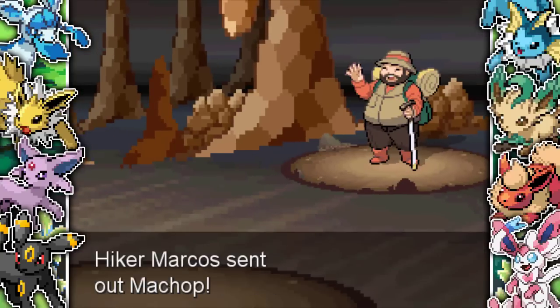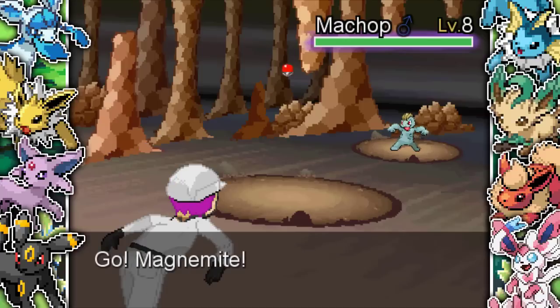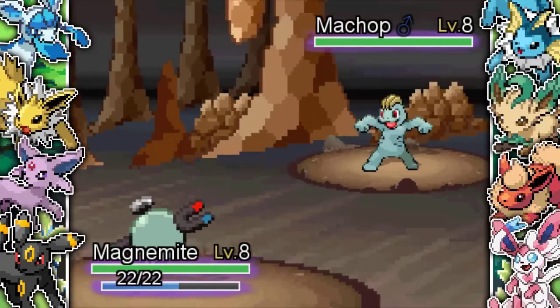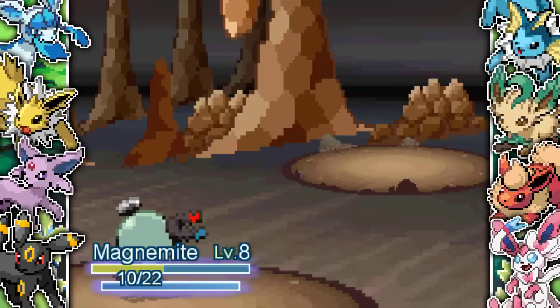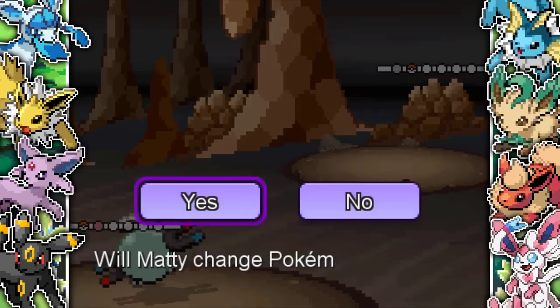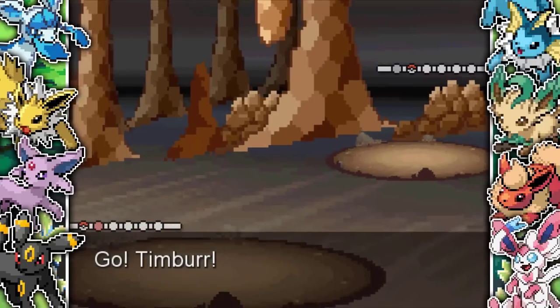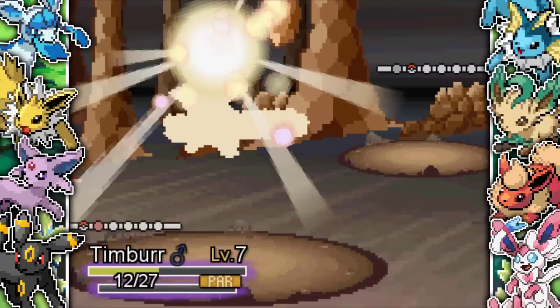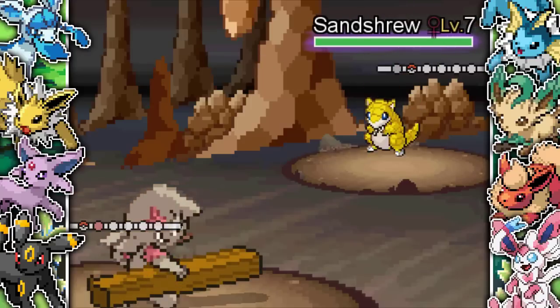We run into the hiker and he's like, I'm not giving this away. He leads with a Machop — there are a lot of fighting and fire type Pokemon in this game which obviously counter your steel type. We manage to take the Machop out, get a nice bit of XP, and I'm level 9. I'm very close to Sonic Boom now, and that's the reason I chose Magnemite. Sonic Boom is always nice to have — it's like a mini Dragon Rage. The accuracy isn't great, around 80-90%, and I found that out the hard way.